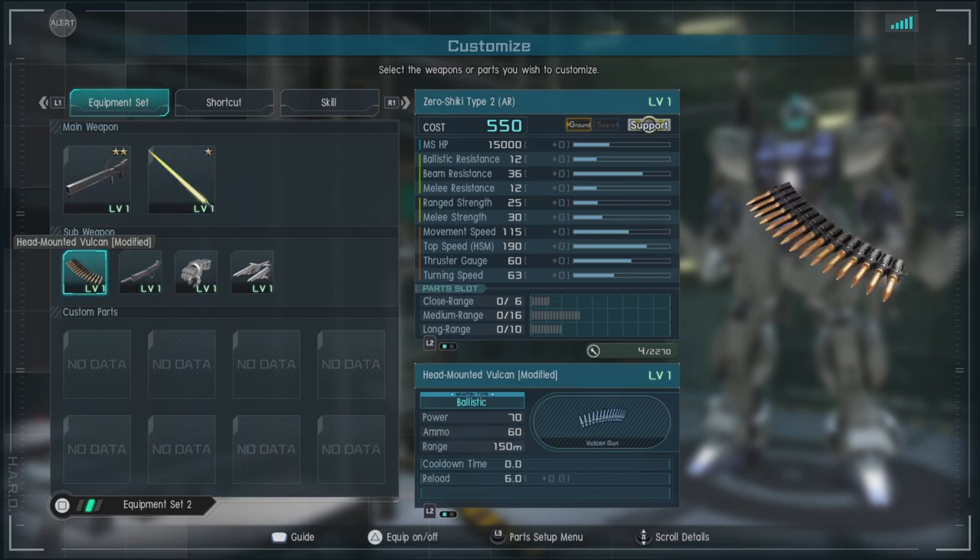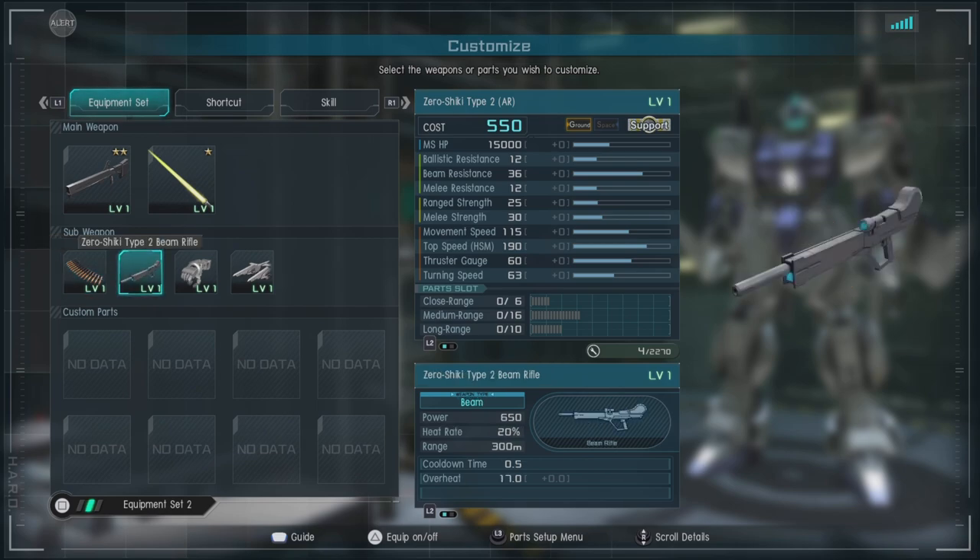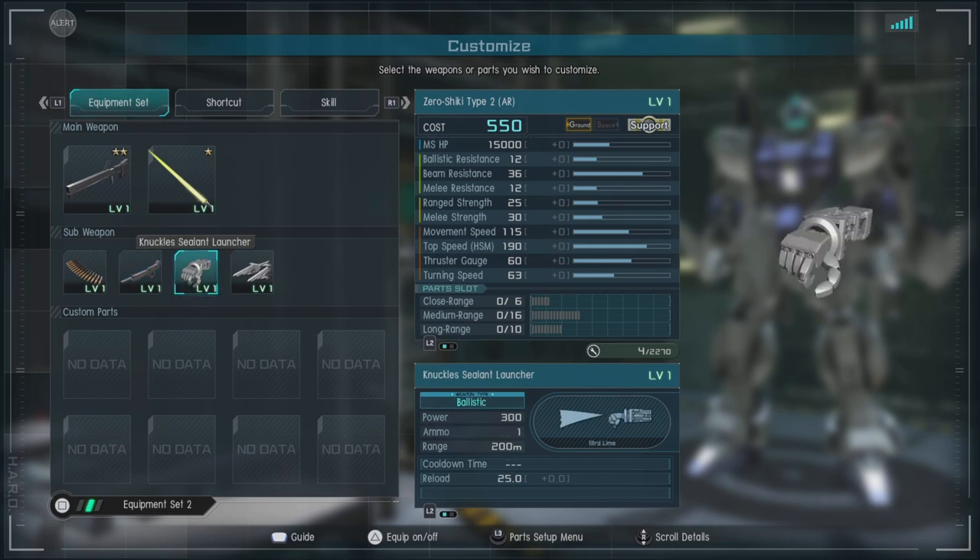Head mounted Vulcan modified — it's okay, not very impressive, but it does fine. We have the Zero Shiki Type 2 beam rifle, or the Zero Shiki beam rifle, which is a fantastic addition. You can pump out some real good damage with this, especially against toppled targets — just pop some of those beams in their legs. We have the Knuckle Sealant Launcher, which is good to get a little bit of a stagger and to be annoying.